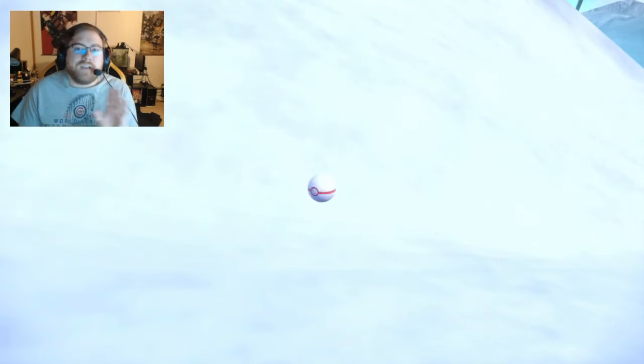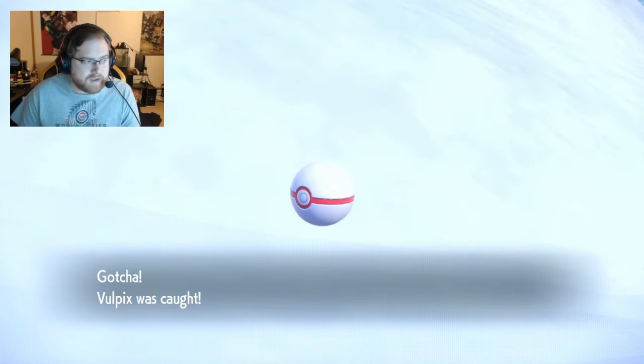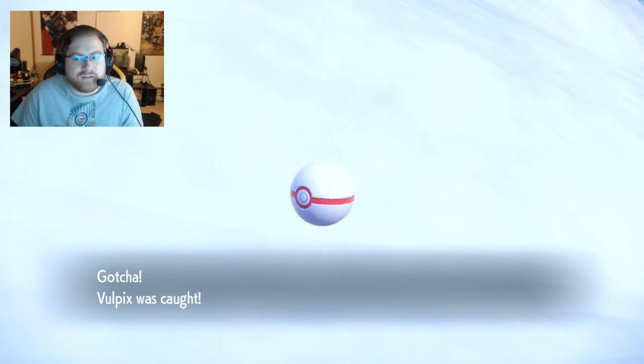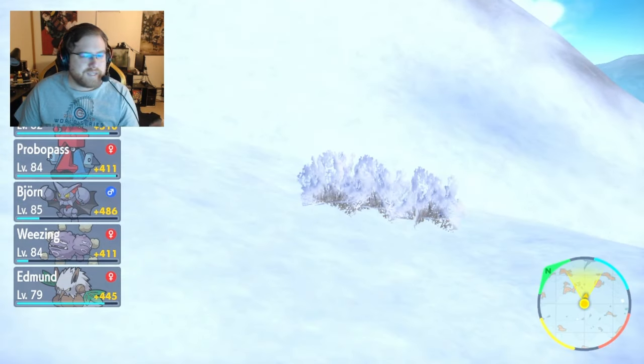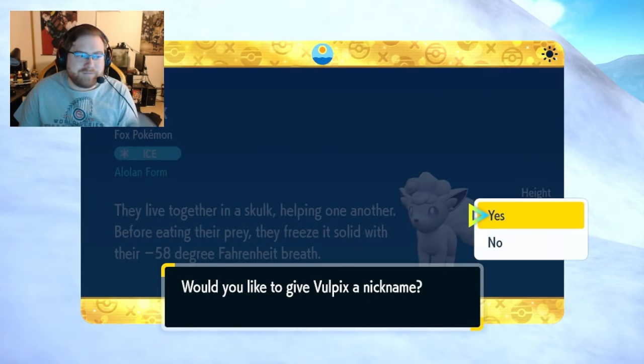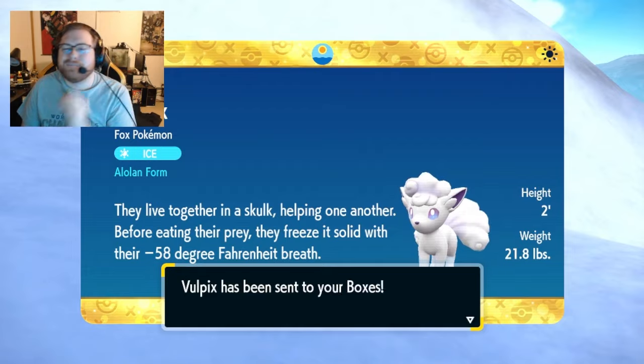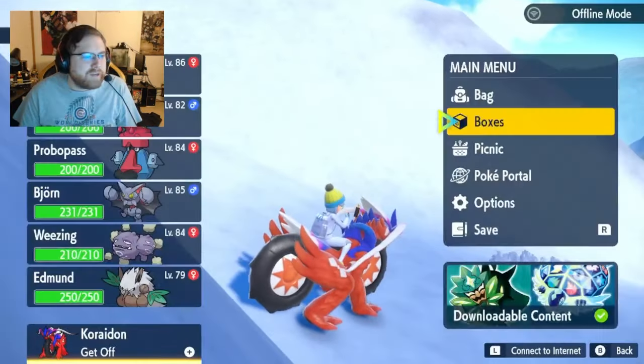There we go. If you guys heard any of the pre-conversation to finding this, it was because I found a Vulpix that hit the light really weird, so it really looked shiny. And I was like, no way. And it wasn't. And I spent like five minutes confused. But with that, shiny Alolan Vulpix — put it on the board. That's another one done.